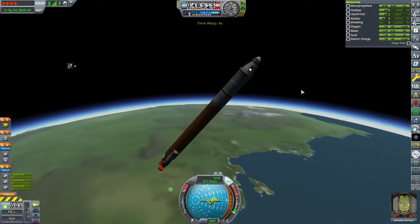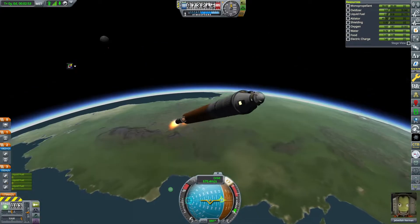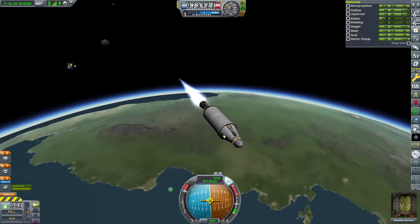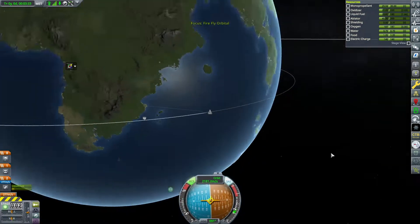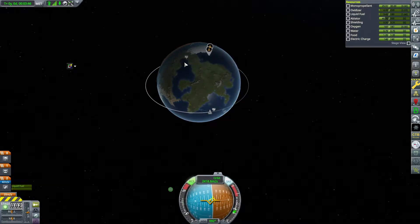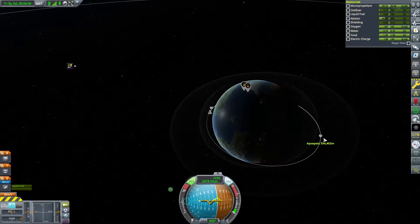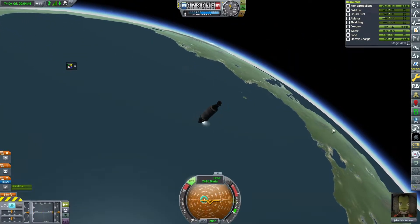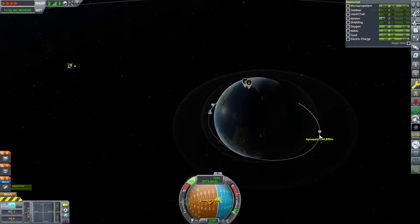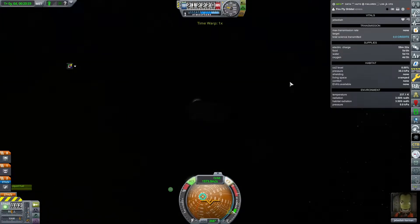Fortunately this launch goes a lot better. The goal of this mission is to cross the inner Van Allen belt of Kerbin, so it's a pretty dangerous mission for Jebediah. We're just going to try and skim along the inner side of the belt and expose Jeb to the least amount of radiation as possible. I actually cook the burn a little too much and drift too high into the belt, so I use the RCS thrusters to bring my apoapsis down a bit.